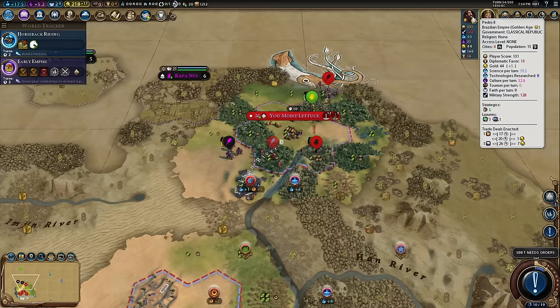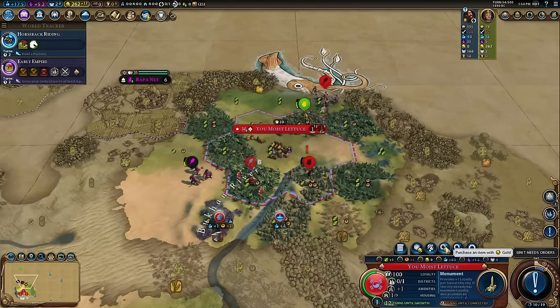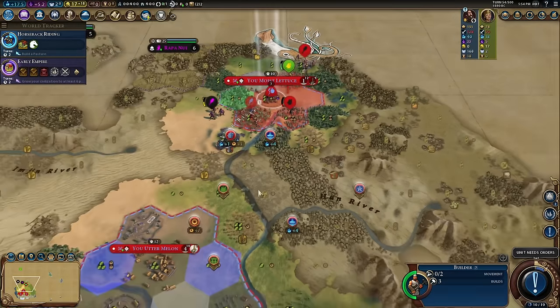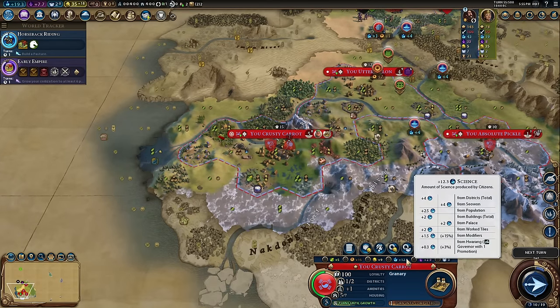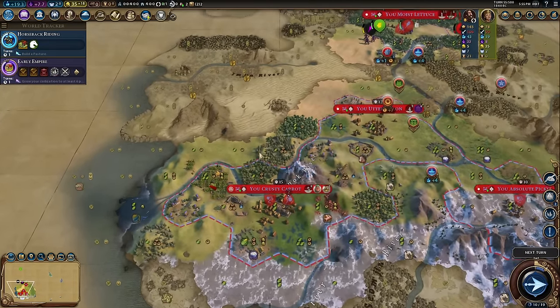One little trick: keep an eye on the number of strategics that Brazil has. If they're not earning horses you can sell them like 18 or 19 — they need 20 to build a unit, so it'll be useless for them. They've got six, meaning they do have a source now, so I might as well sell it to them and get the gold. That puts me up to 262, which means I can now afford a builder. It's important that it's turn 54 — we've got 46 turns left to hit this 100 mark. So far I'm happy enough. Pingala by the way is now established in my capital — 15% bonus science and the first 3% from my promotion. That'll get very handy later.